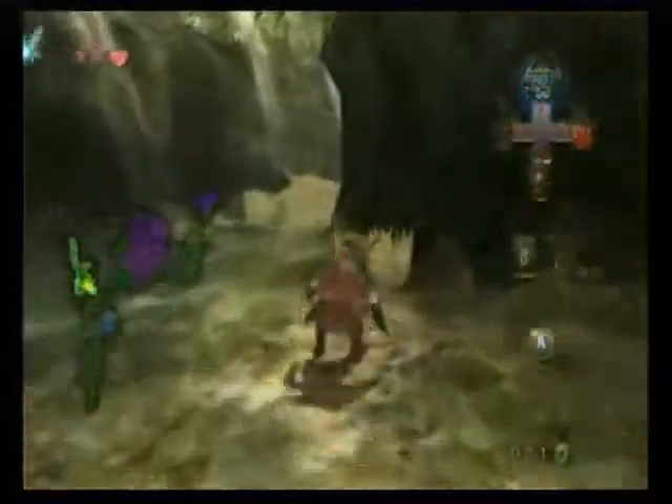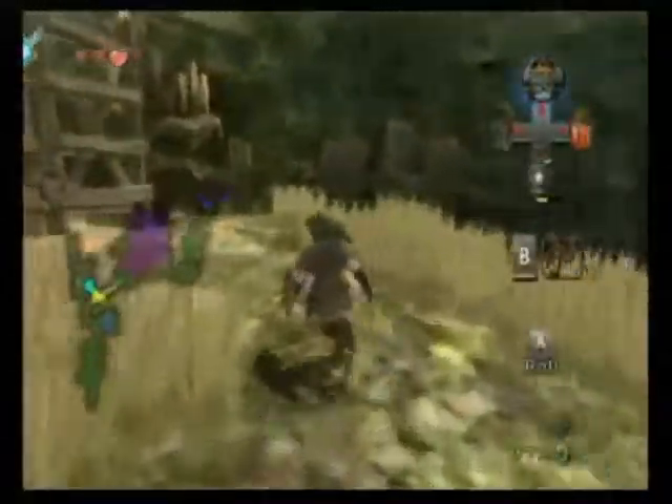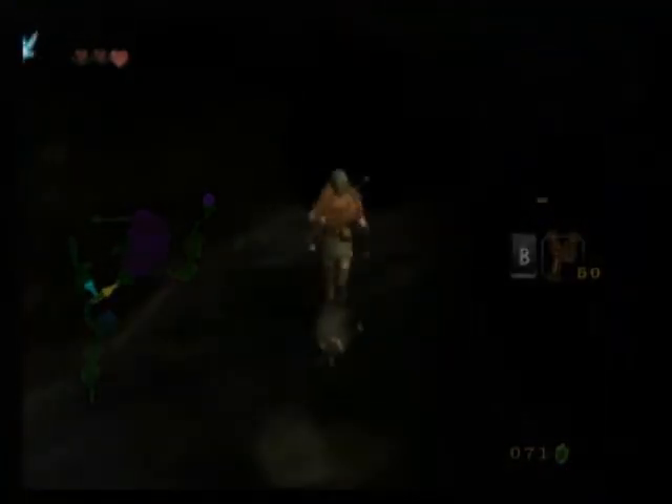Hello everyone, and welcome to Silent Phil's Twilight Princess Guide Part 11. So now that we are finally Link again, and we got the key from the Lantern Dude, go ahead and go through the locked gate and back into the tunnel.